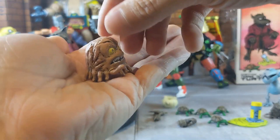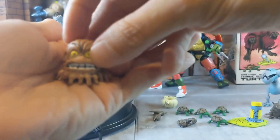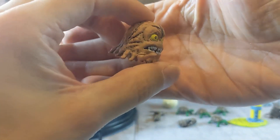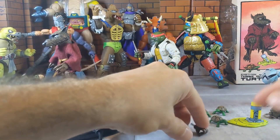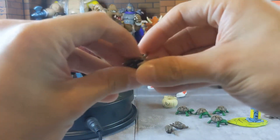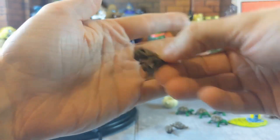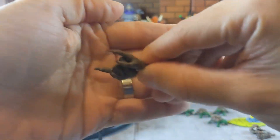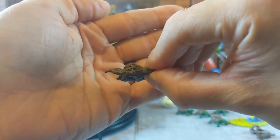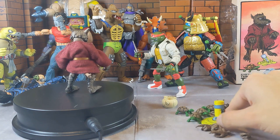You get the little Krang-type brain — I love it. I think this type of brain is going to appear in more figures so you can army-build these little guys. I really want to get the Krang that comes with the robot — NECA made it and I really want that. Then you get the accessory hands: the gripping hands for holding accessories, and the pointing hands for pointing at the turtles or whoever. Those are all the accessories and they do not disappoint.